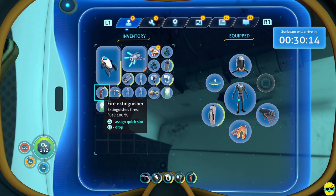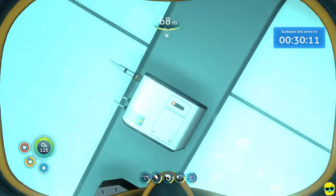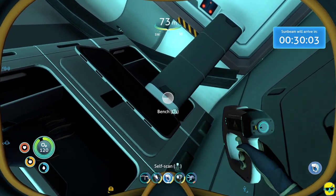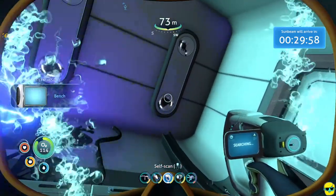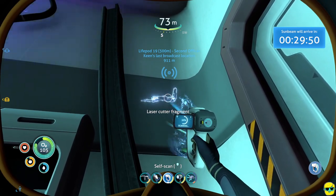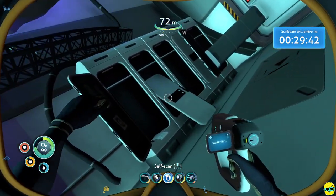We need to go to our inventory and equip the propulsion cannon. I want to equip it instead of a fire extinguisher. Oh, there's something to scan — it's a bench, not great, but might as well get it. I thought I saw something floating — yes! Look at this laser cutter fragment right there, hiding in plain sight. We got two out of three laser cutter fragments, and that is tremendous.